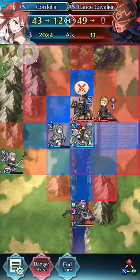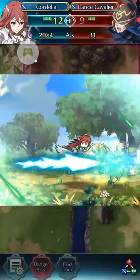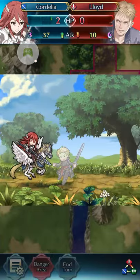So Cordelia is gonna take quite a bit of damage here, surprisingly. But it won't matter in the long run. And now ending the turn — which is barely not gonna kill her. But that's it for Lloyd. This ends the Grand Hero Battle.